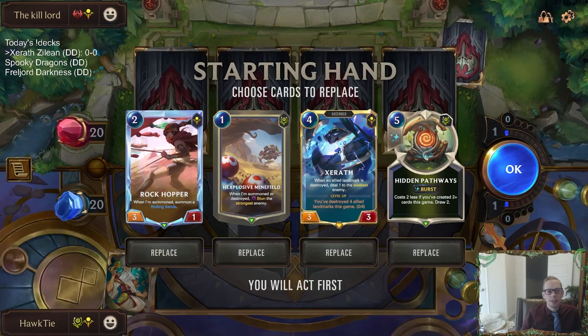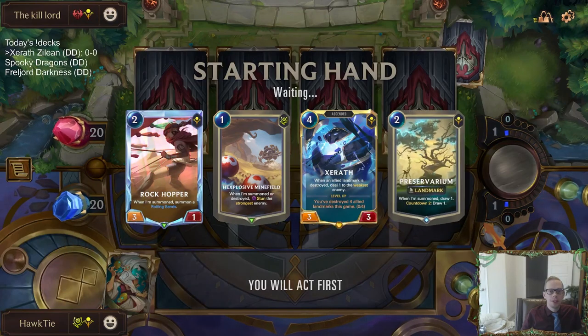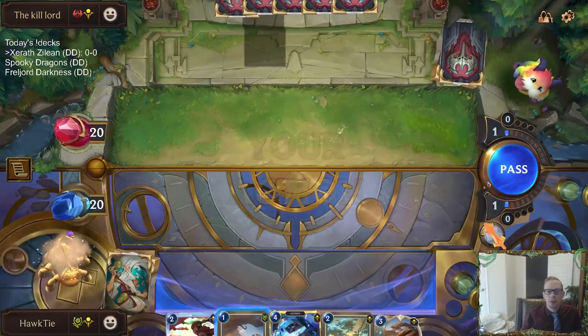First matchup is Sivir LeBlanc. Haven't played against Sivir LeBlanc in a while, but that's a pretty good deck. I think we'll keep this hand, send the Pathways back, but keep these — good stun card. So good old Reputation Aggro. It's been a minute, so we'll play against that.